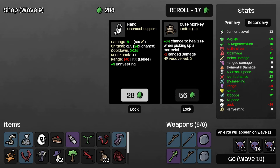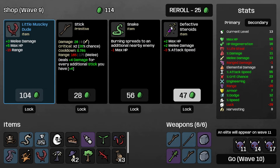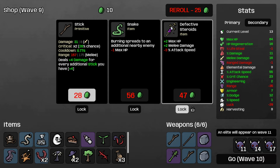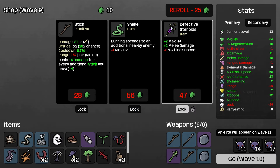One HP when picking up a material - ranged damage, we don't care about our range so let's take that one. Knockback - now we've built into crit chance a bit here already, I don't think I'm going to take the negatives for crit chance. We have a lot of attack speed - we could take this one. The extra melee and HP here is going to be really nice as well. Let's take this guy first and lock that one.